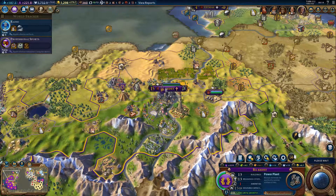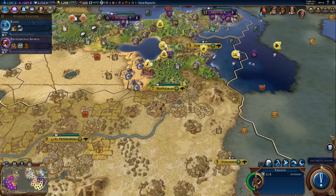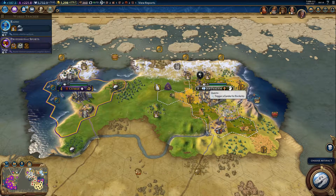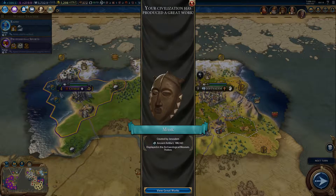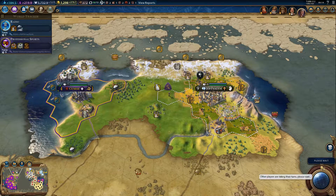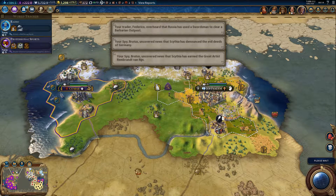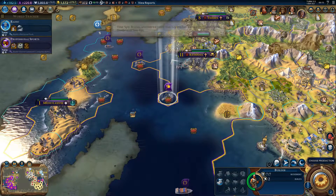Let's excavate this antiquity site. Choosing one for Jerusalem — a mask. Theming is two: that's one ancient artifact and another ancient artifact, so that's good.